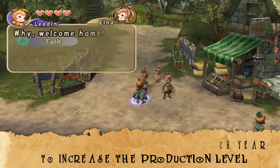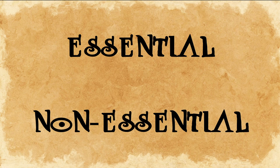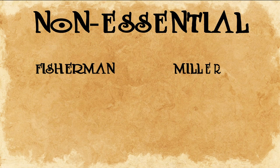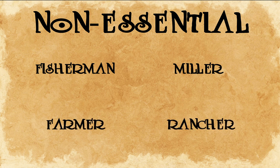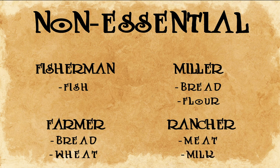As far as what is offered by each family, we could break that up into essential and non-essential. Fishermen, millers, farmers, and ranchers are all relatively similar. Each year, fishermen give you fish, millers give you bread and flour, farmers give you bread and wheat, and ranchers will give you meat — and eventually milk if you send them a cow. An increase in production level increases the amount you receive, and the only reason these occupations seem useful is for a quick heal if you don't have a cure ring or the cure magicite.